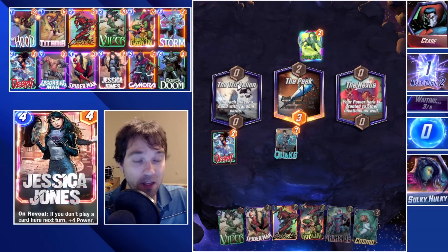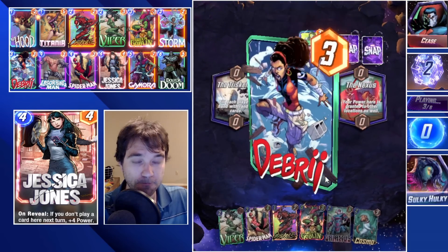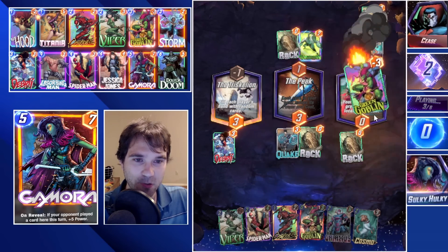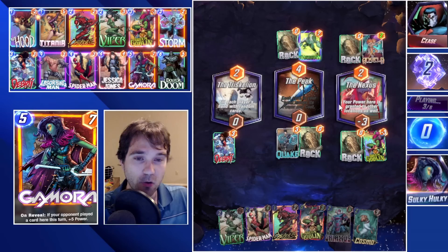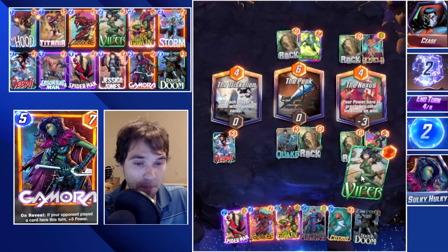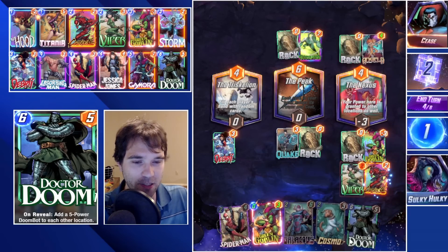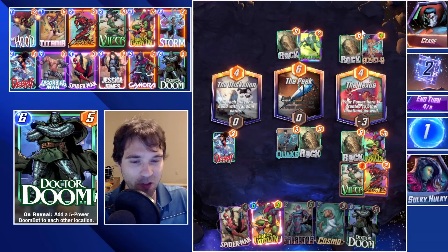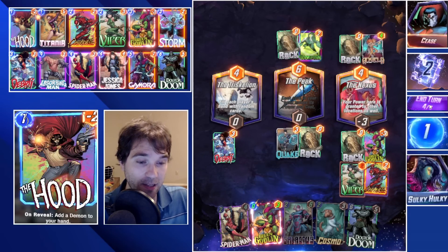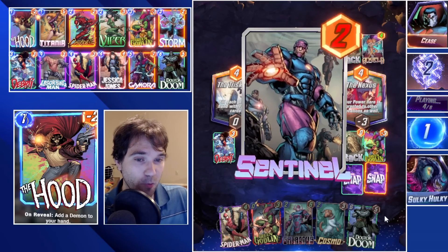They could do a Leech this turn — that's a 3-cost 5-power Leech. No, okay, it's a Green Goblin. Maybe I got the read wrong; maybe they're not running the list I thought. Let's go ahead and do our Viper, then eat the lane with our Carnage. Next turn we can do a Spider-Man to make sure they can't play anything there on the final turn. This should get us pretty close to where we need to be.